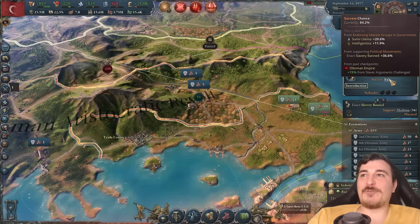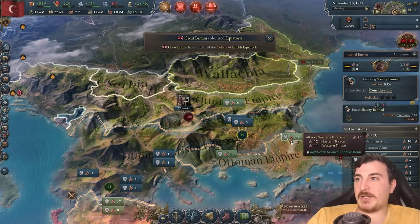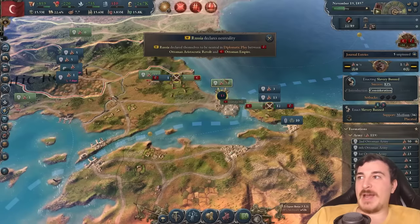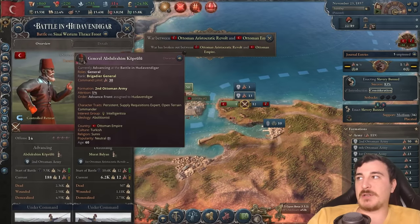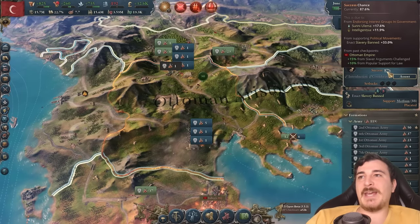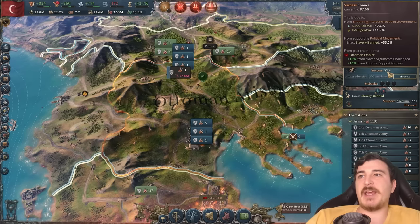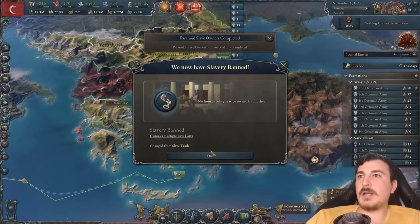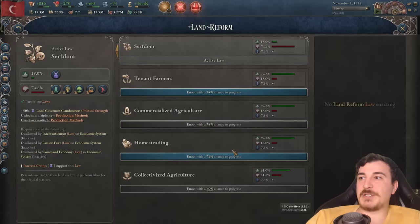Getting to 88% success chance and this still not passing is akin to getting 88% siege progress in EU4 — it's disgusting. Hallelujah, hallelujah, hallelujah! Finally — let's continue with the good legislation. Homesteading at 74%, don't mind if I do. And we managed to crush the aristocratic revolt, meaning we've got everything we need, boys.